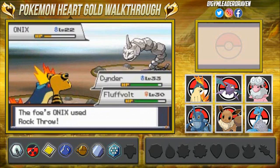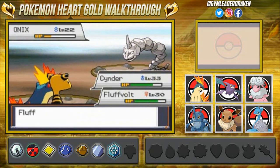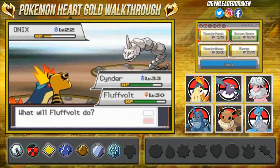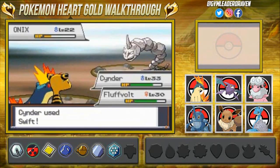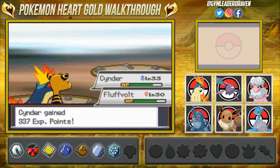Here comes a Rock Throw and Cinder didn't even lose a lot of HP. We're going to get hit by the Sandstorm, so let's attack with Swift. And this Onyx fainted! Finally!